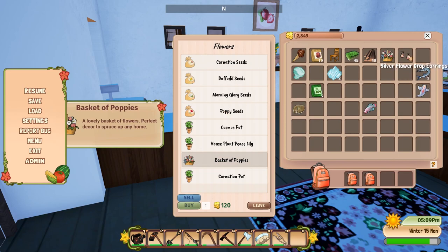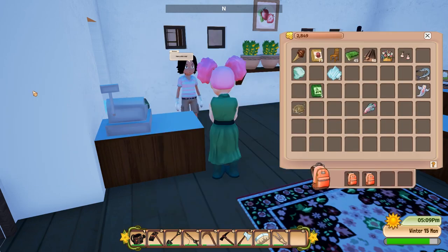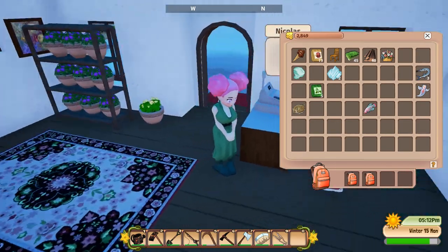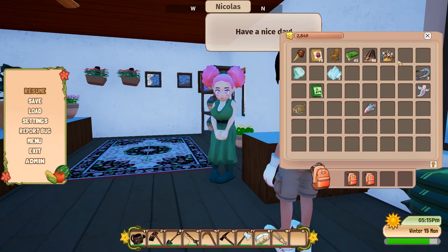By doing a quest I got a silver flower drop earring for Nicola — I'm so happy! I want to try it out right now, but before that we need to unlock our camera so you guys can actually see me. Let's try out this earring — isn't it cute? I love it. I can't go closer but it's so cute. I love the earring. And wow, the flower basket looks great too — I want to put it in my farm soon.